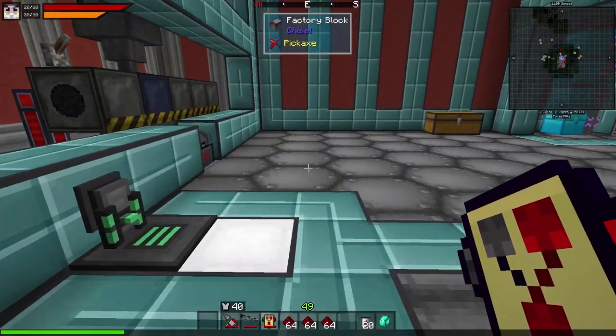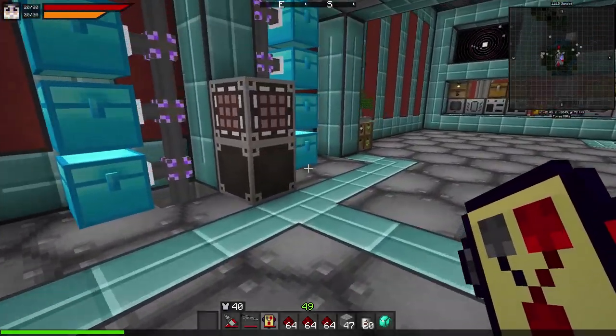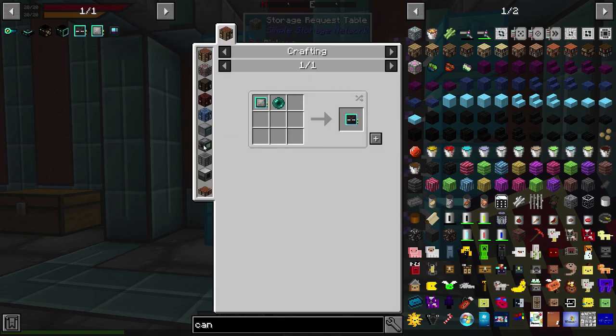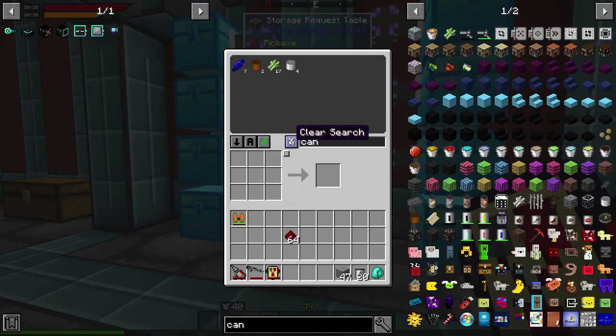The next thing we're going to get to is a mod called Deep Mob Learning. It's a cool little mod by a mod author called Iteration Funk, and it's used for automating mob drops. We really need it for Ender Pearls — we are desperately in need of Ender Pearls. The only time I really get them is when it rains and they swarm upstairs. I need a way of getting them more consistently because I need them for my teleporter and crafting.